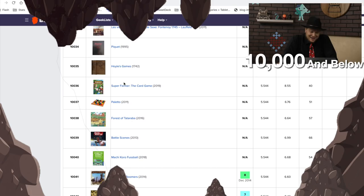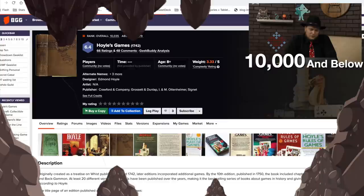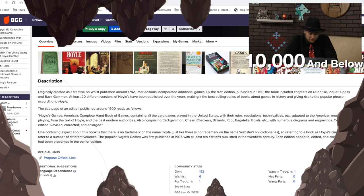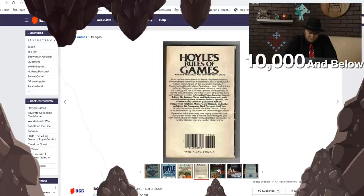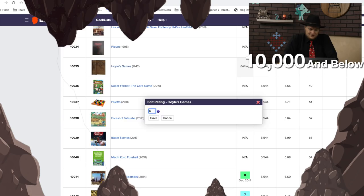Tomahawk, Picket, and Hoyles Games. Only 66 people have rated Hoyles Games. Hoyles Games is a book you can go to the bookstore and buy — it talks about different games like chess, backgammon, and piquet. I have a copy of Hoyles Rules of Games somewhere. Maybe I should rate it. What should I give Hoyles Games? I'll give it a 6 because I don't read it very much.